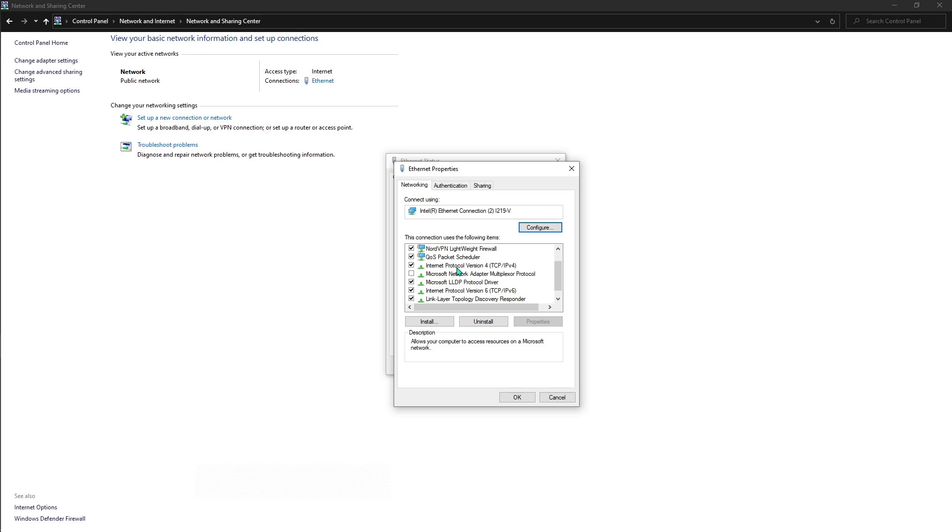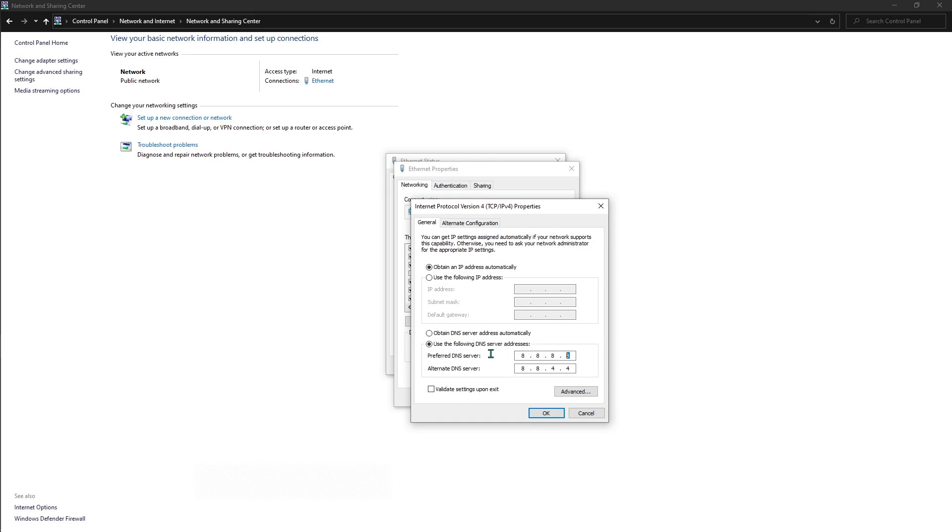When you are here, scroll all the way down and find Internet Protocol Version 4. Double-click on that and select 'Use the following DNS server addresses' — I'm going to be showing you guys the values to use.